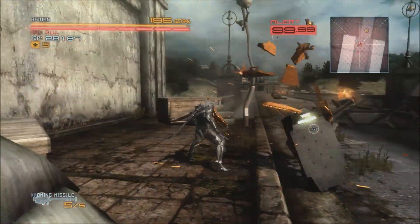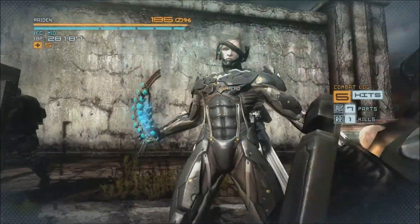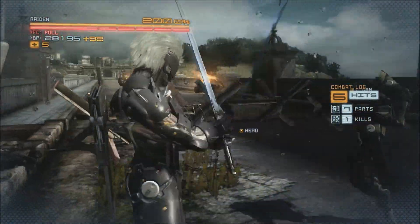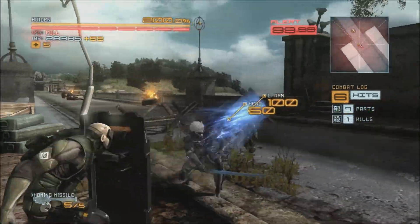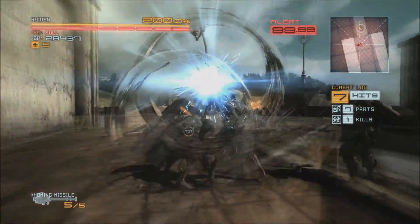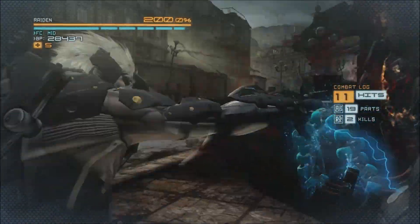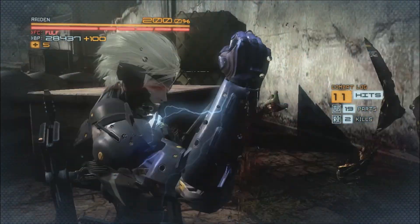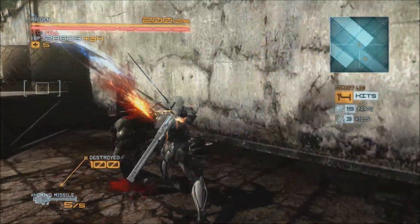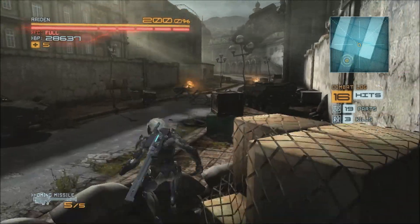These guys with shields — basically you can attack them from behind or you can just destroy their shield. It takes a couple of hits. I believe this is the very first time the shield guys showed up. Nice block on my behalf. I'll take that — and is there one guy left? Oh no, I got them, okay cool.